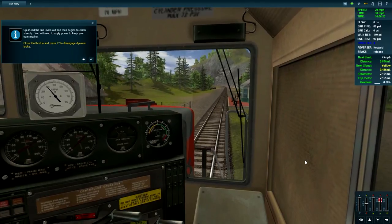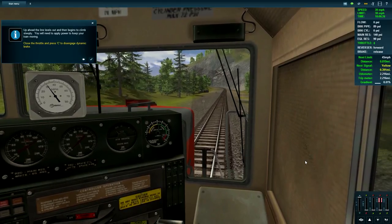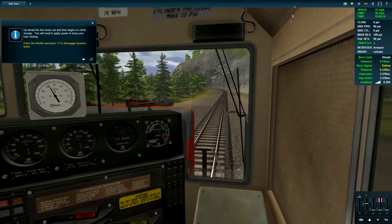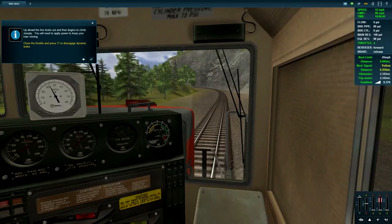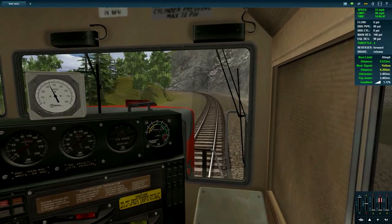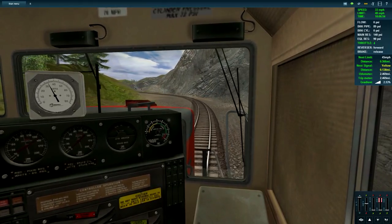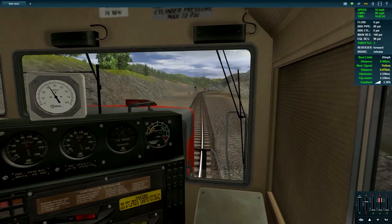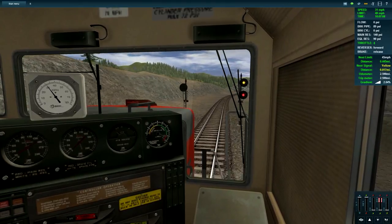Up ahead the line levels out and then begins to climb steeply. Close the throttle and press C to disengage the dynamic brake. Now we have a 40 mile per hour speed limit - I'm gonna throttle up the engine. You can see the grade start right there. Let's throw up the engine - that's quite a steep grade. With three engines it still doesn't matter, we're still losing speed quickly.